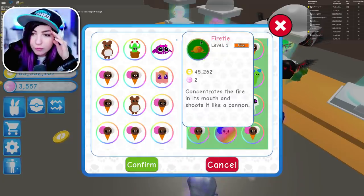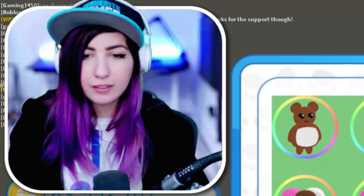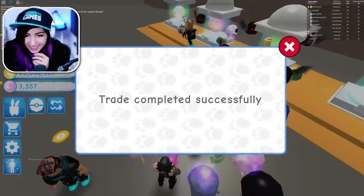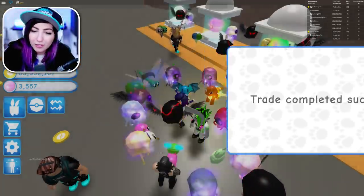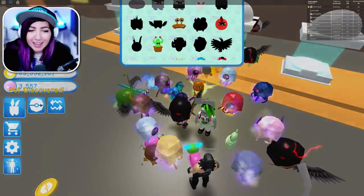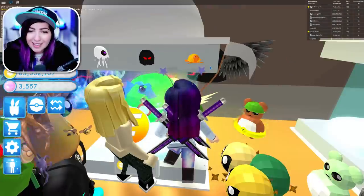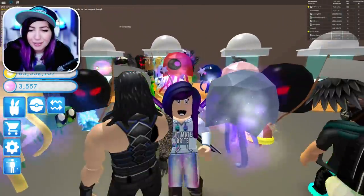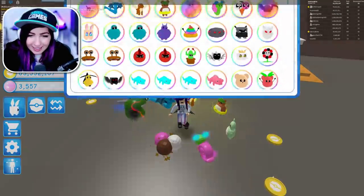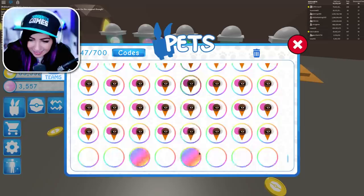Oh my gosh, you got it. It's called Fire Toidle? It's like a fire turtle? What the heck? We're evolving this. I'm evolving it. You can evolve that one. You want me to evolve it? Yeah. Let's do this. Oh my gosh, I can't believe it. And I got a pet discovered for that. I wonder if it says I discovered it now. It does! In the egg it says I discovered it, even though I didn't hatch it. Very interesting. We're gonna go ahead and evolve this thing and see what it turns into.